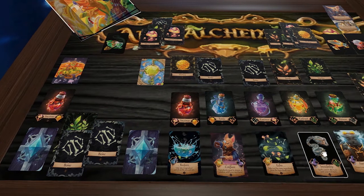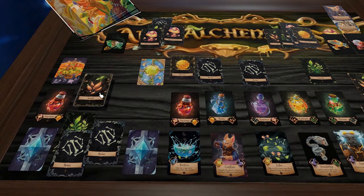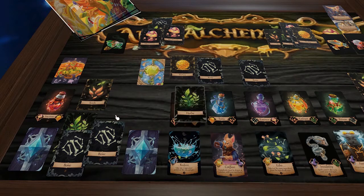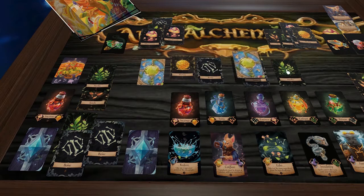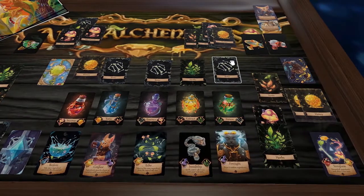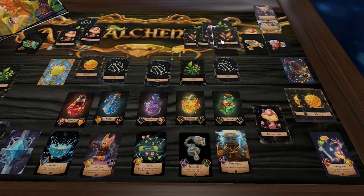If you ever run out of ingredients, you shuffle the discard piles together and rebuild the deck. This player grabs an herb and seed and continues planning their next potion.